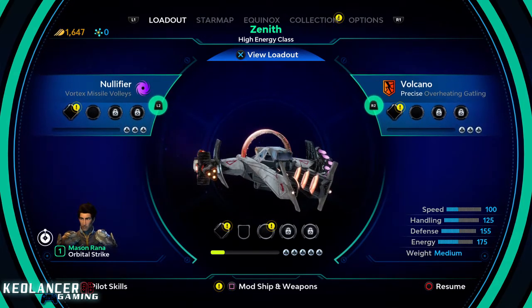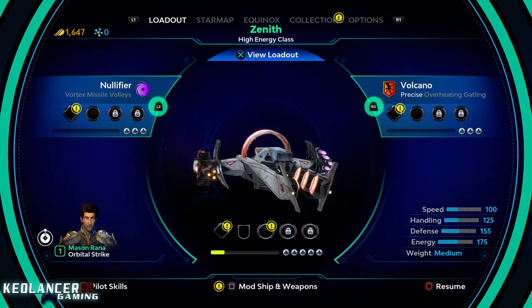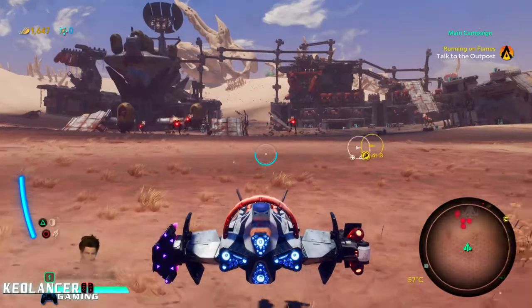Right now we're going to use Mason's ship. We're going to use the Nullifier and the Vulcan. Let's get into this.